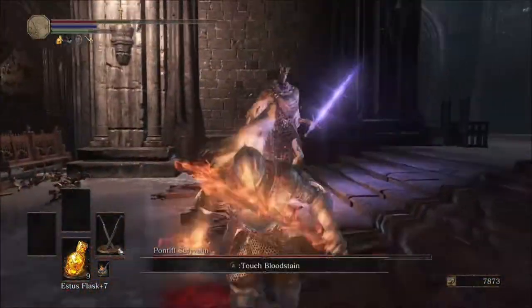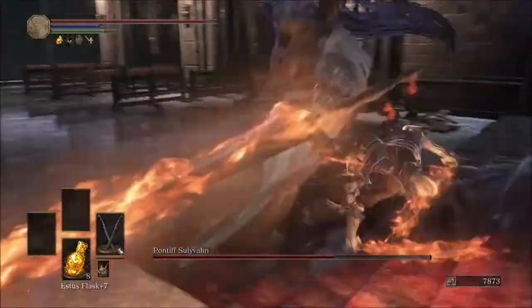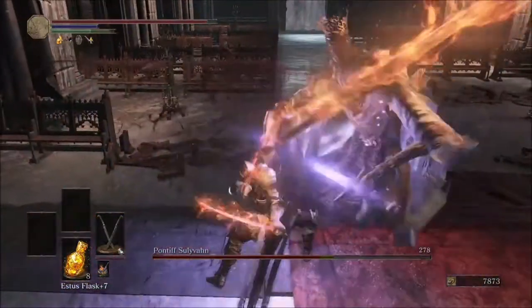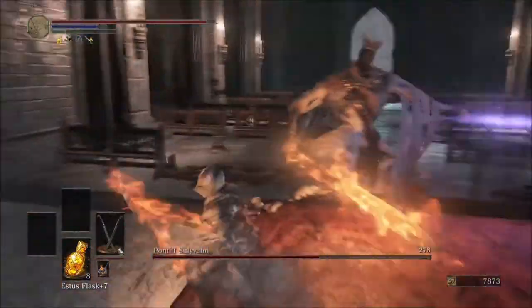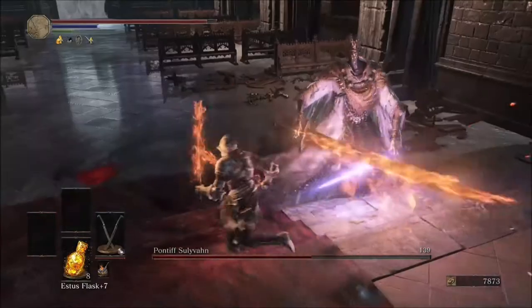R1, quarter of the way down — that's pretty good. Pontiff Sullivan is very fast and he doesn't have a ton of health. He's kind of like the Abyss Watchers in that way, where he's a little bit faster and not quite as much health. So you're just going to take him down a little bit more.